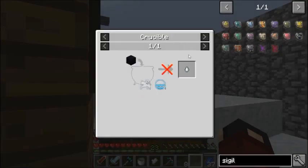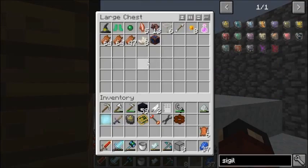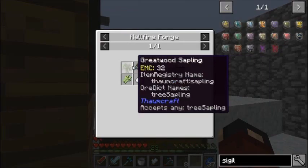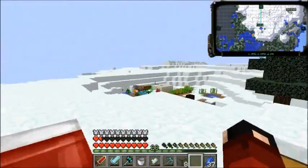Unless it's craftable. If you throw obsidian in a crucible with Spiritus and Aqua it gives you a gas tier, but it's a research I don't have. So that's not helpful. Green grove needs two of these and a sugar.